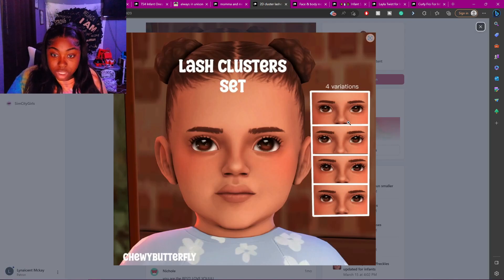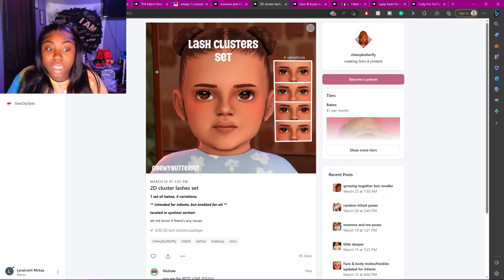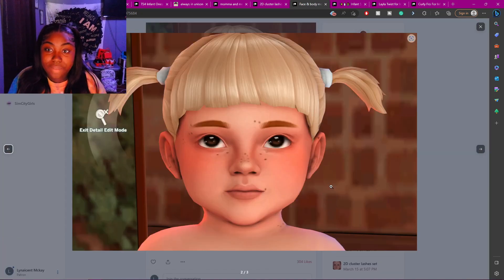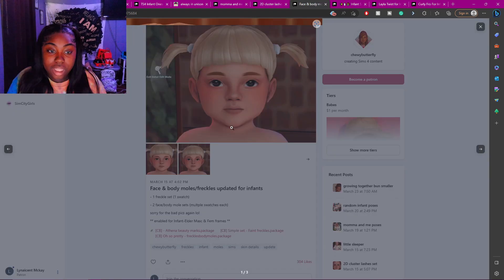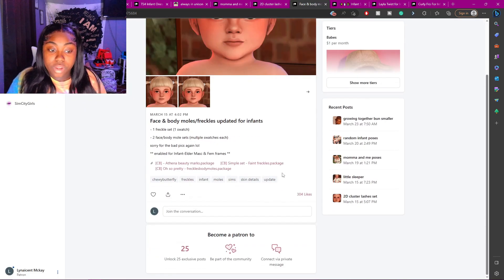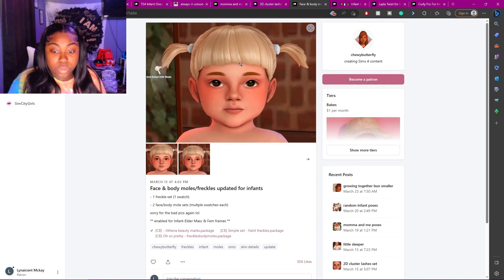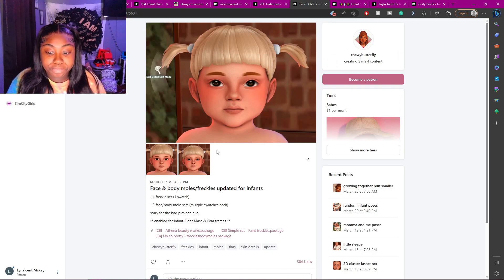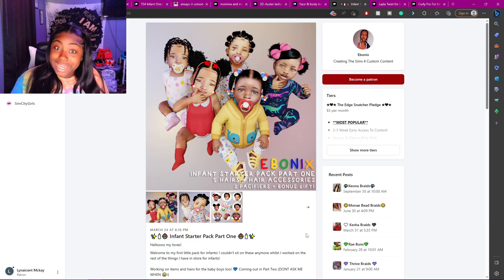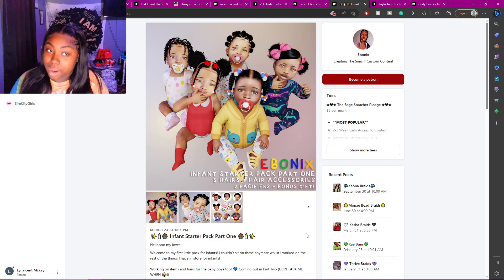The next one is some face and body moles and freckles. If you want your infants to have moles or freckles, here are some really cute freckle options for your sims.